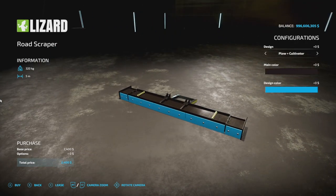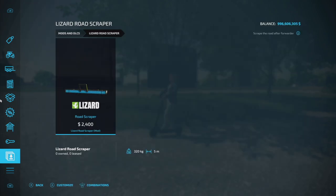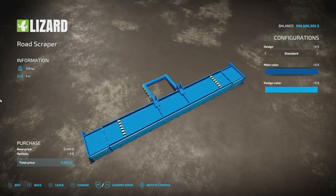It's five meters wide and costs $2,400. There are color options so you can change it up however you want. One of the colors looks like a Rotna blue — if you wanted to match it to Göweil equipment, it looks a whole lot like that blue to me.